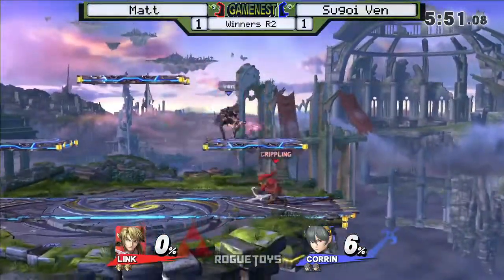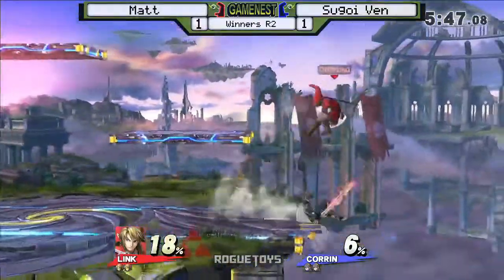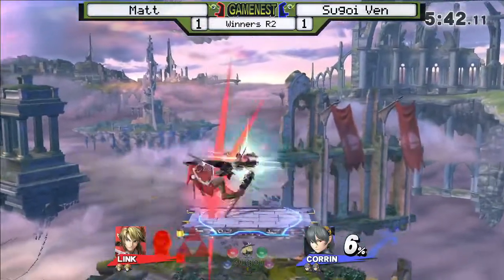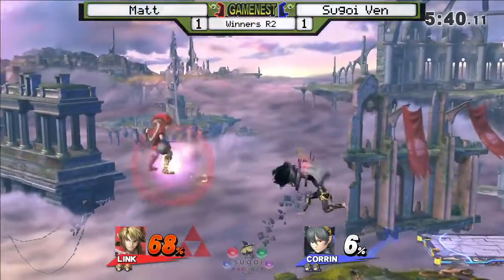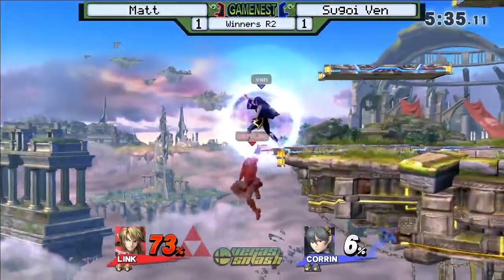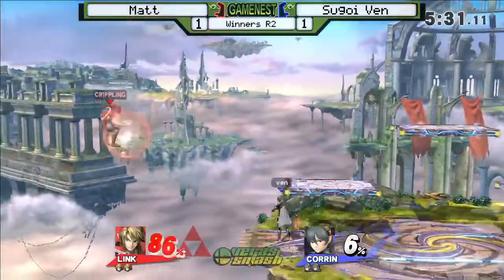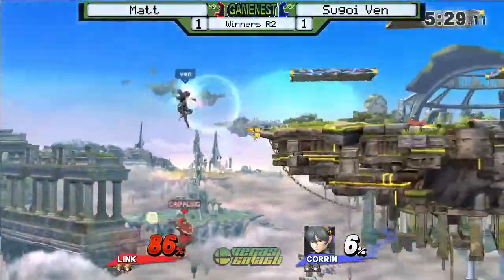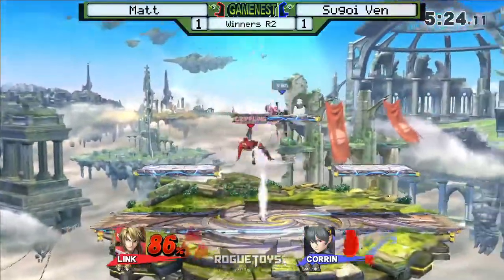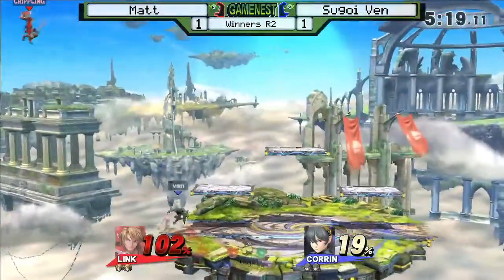So we have another even game and we're running it back to Battlefield. Let's see if Matt can have a luckier run on his first stock than he did last time. But unfortunately it looks like Venn is going after the tomahawk quite often — I thought that would've been a pair. You can expect that from his neutral, but you also gotta be afraid of instapin and landing with Nair. They're dangerous.